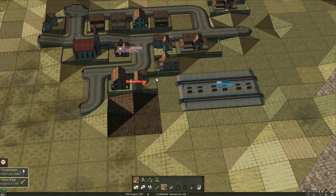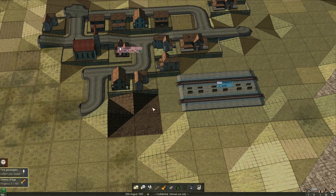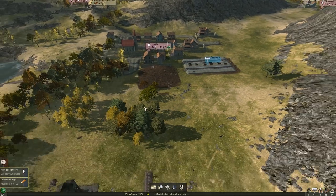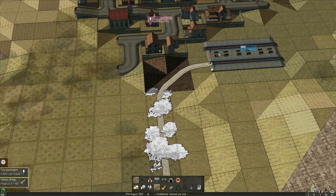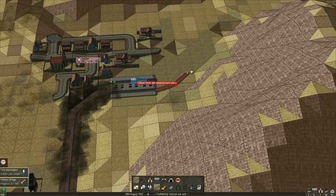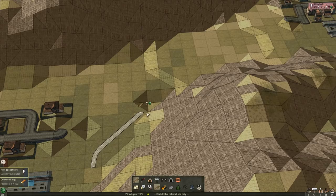I wonder if these towns will get mad — building in the way. Looks like those people are going to be stubborn, but we can try to connect our first line here and build all the way through to the next. Looks like we have to connect it up this way. We'll bulldoze right through this and that should be pretty good.